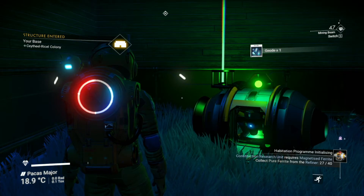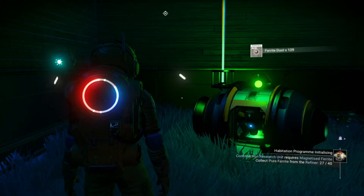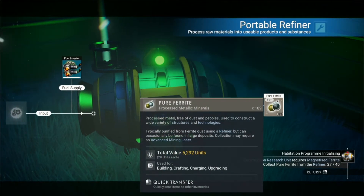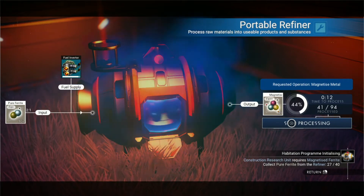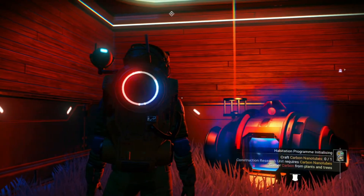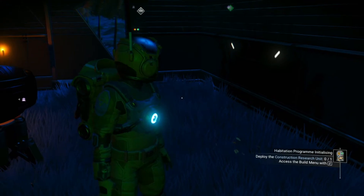I went and got some rocks and I got a few geodes — let's analyze those, that's going to give me even more ferrite dust. If I wasn't on the paradise planet and hadn't found this portal I would definitely be building my base over at that miner settlement, because if I ran into problems and didn't have something I could just run in there to the trade terminal and buy it. Got that magnetized ferrite — that's ferrite dust to pure ferrite to magnetized ferrite. Now I need a carbon nanotube and I am just full of stuff. I'll put the refiner right over here by the door.